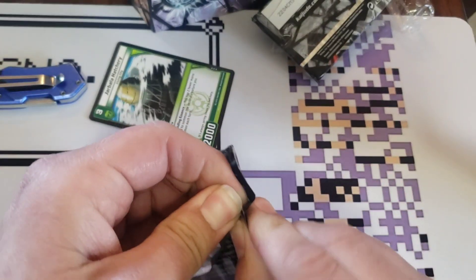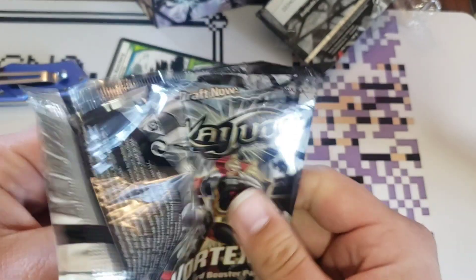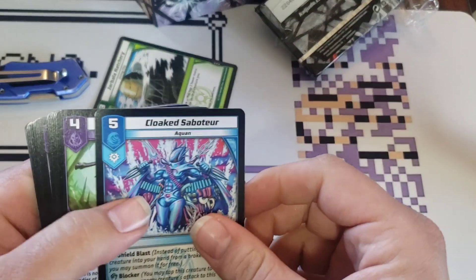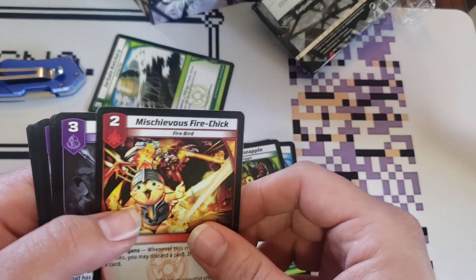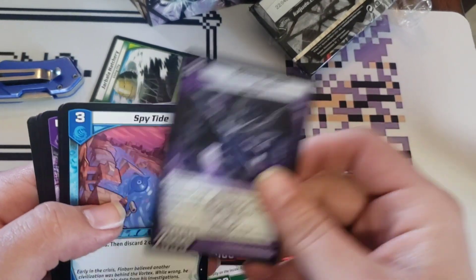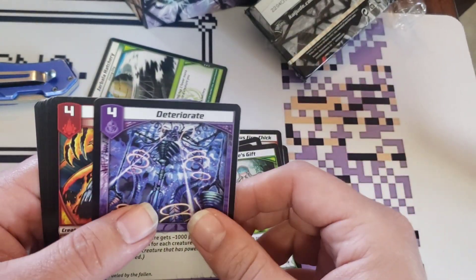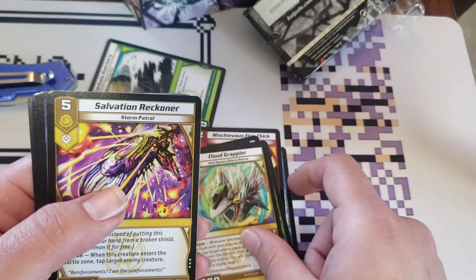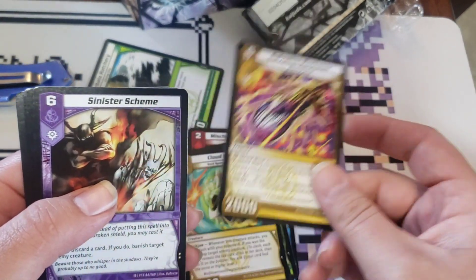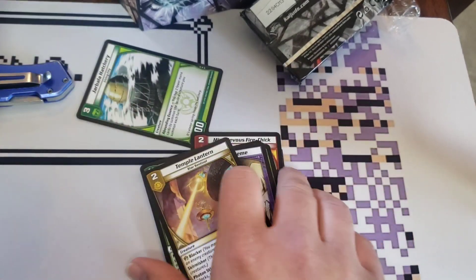On to the next pack. Pesky Pineapple's pretty nice. Ooh, Salvation Wrecking — that's pretty good. Also Sinister Scheme, Winner Boar. Pretty decent pack.